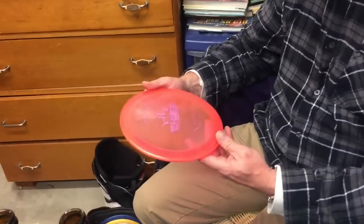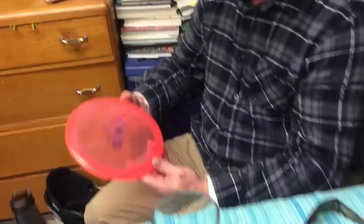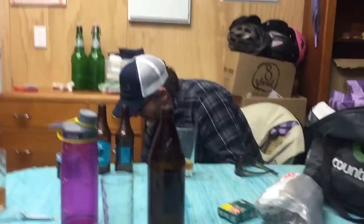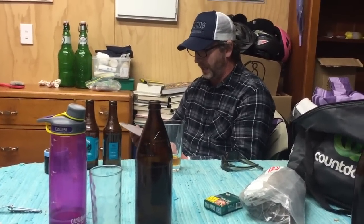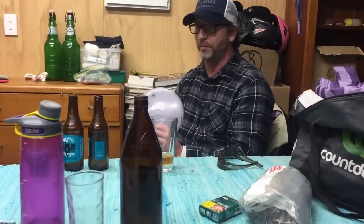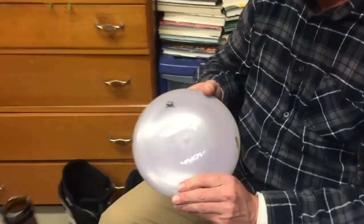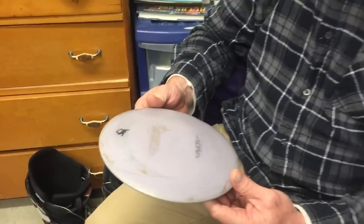This is a Thief — it's a Lucid Thief. I never throw this. It's a speed eight, glide five, zero two. That's just not in my game. Then I have another Destroyer. It's like a blank Destroyer — probably from before Avery Jenkins ever did anything in disc golf. It's just a really cool color. I throw this anytime I'm in a large group and I want to show off that I have one of these discs.